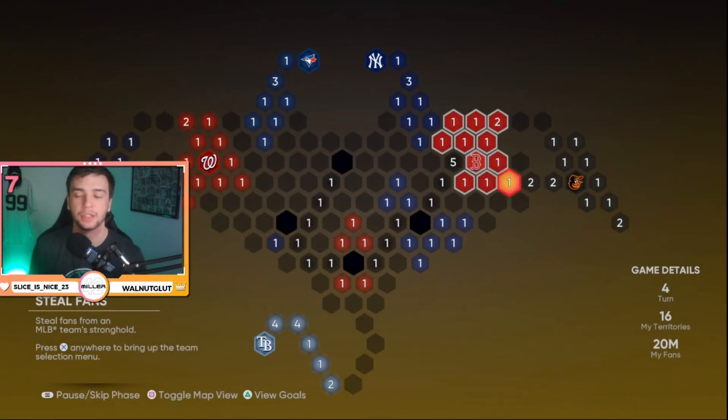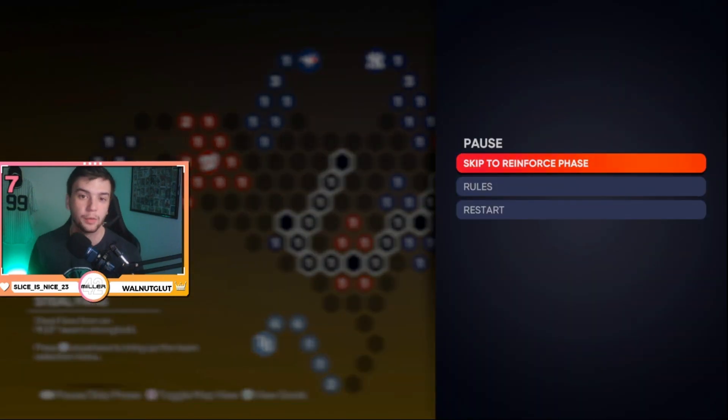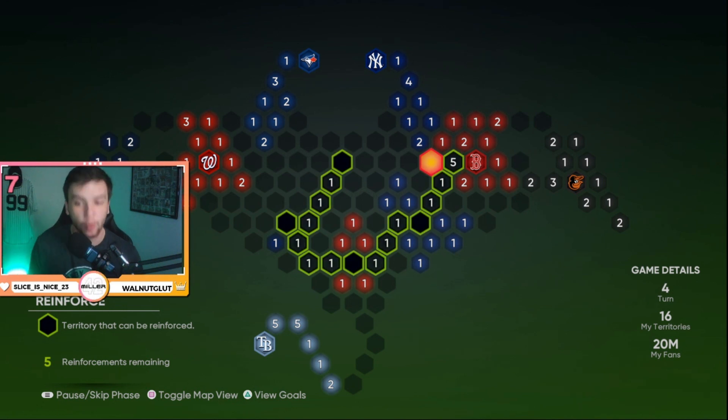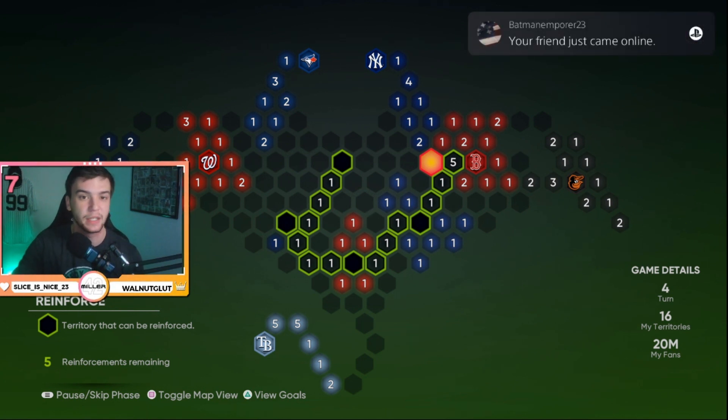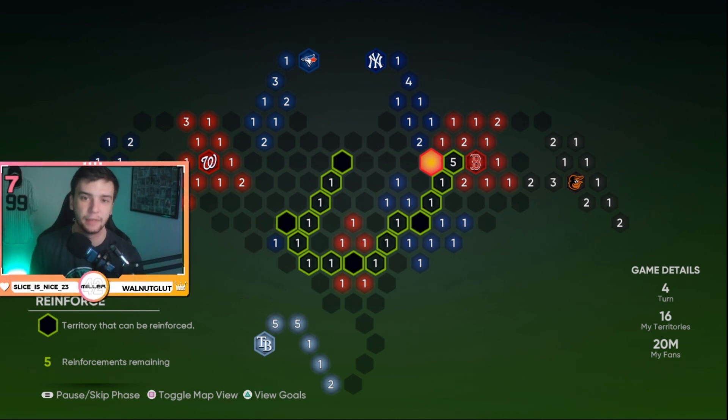I know it's a little confusing — if you have questions please comment below or DM me. It's super easy once you get the hang of it, I promise. Now let's move to the reinforce phase. Since I've already stolen all the fans I need, I can always skip the steal fans phase going forward. I don't need to steal fans every single turn — just five million total — then every time that phase comes up I can skip right over it to reinforce, which saves a lot of time.